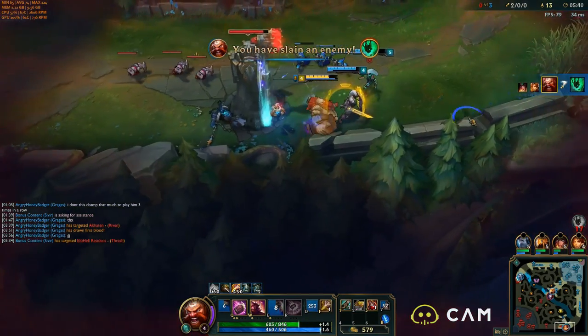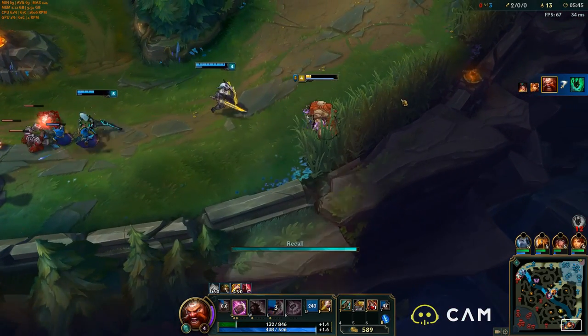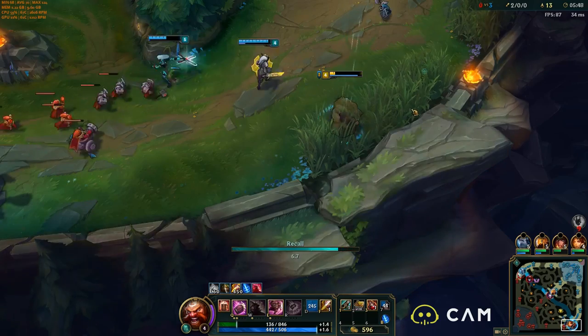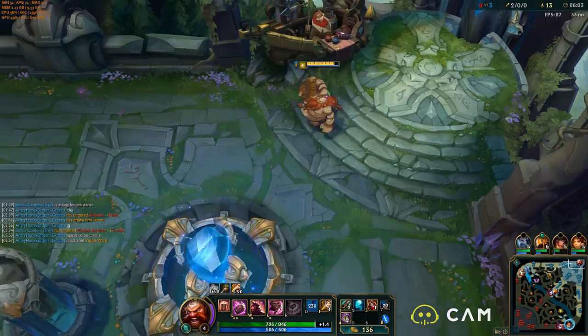We're going to go bot and gank. We get another kill — hooray. Gragas is super good at ganking and tower diving early. We were prepared to drink to get some life back because of our Happy Hour passive, but my passive was already on cooldown. That's what we have.